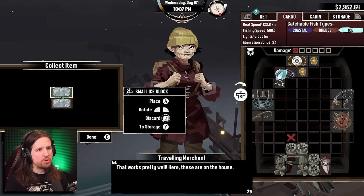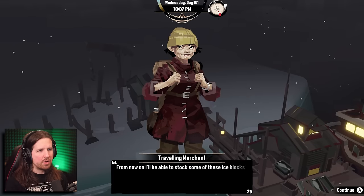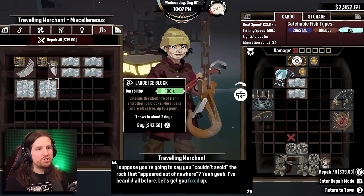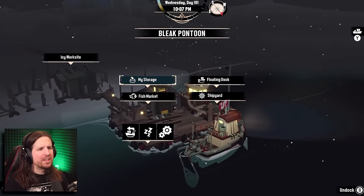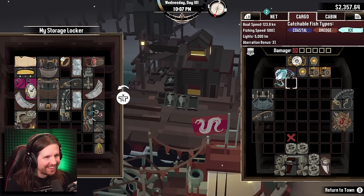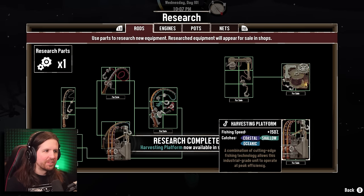Now I'll be able to stock some of these ice blocks on my pontoons. Forty-two dollars, thaws in about one day, thaws in about two days - okay, I'm getting these. I mean that's great, but it would have been nice way earlier in the playthrough. Now I kind of don't really care. I got an achievement - research all rods!